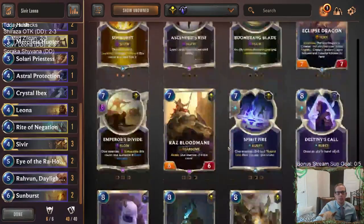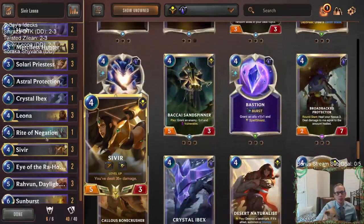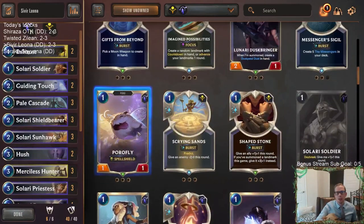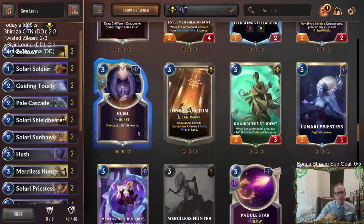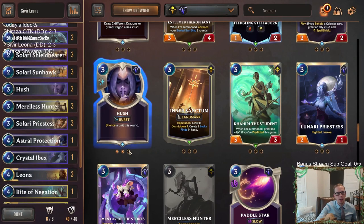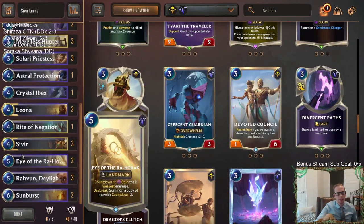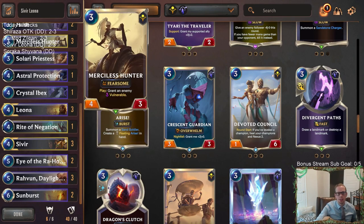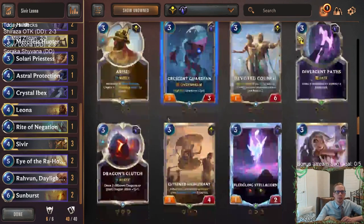Yeah, I'd kind of look towards any of those cards. Astral Protection also didn't look very good in our deck - just another observation. Could also play a couple of Zenith Blades - maybe instead of Astral Protection or Crystal Eyebex, go with a couple Zenith Blades, which have Daybreak for Leona, can give Sivir Overwhelm, and turn Merciless Hunter into a 5/5 Fearsome. Zenith Blade is another option to think about.